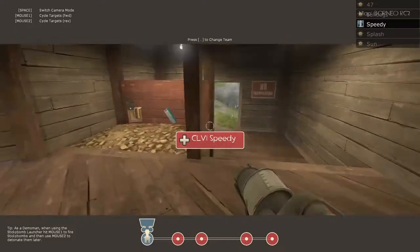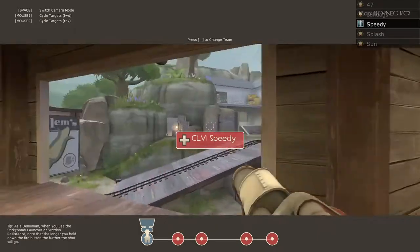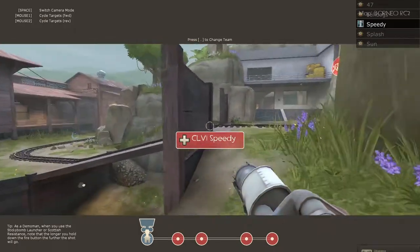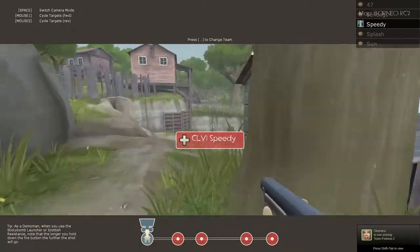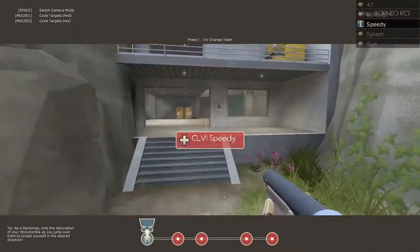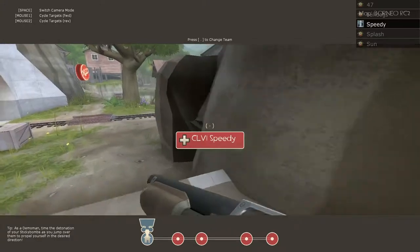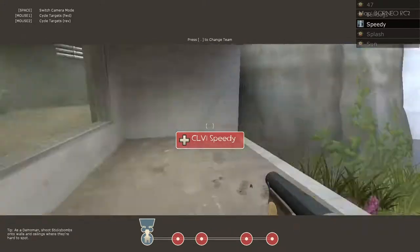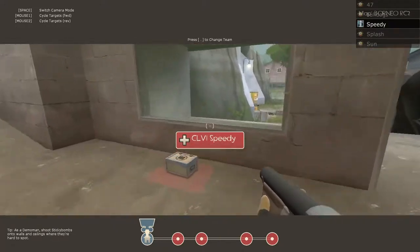But for the most part, we're just gonna go through this area — demo can spam up through here, soldier can also spam through here — and just go through here. Just kinda push, take this building, cause that's almost nine out of ten times the sentry's somewhere in there, so just be careful of that.